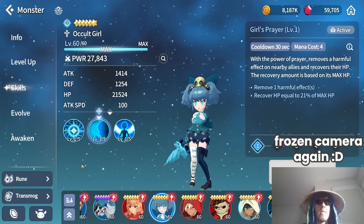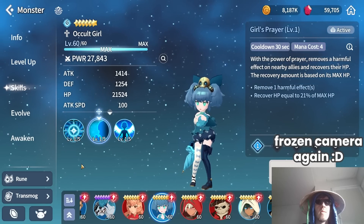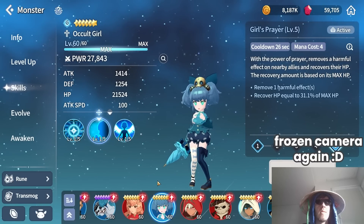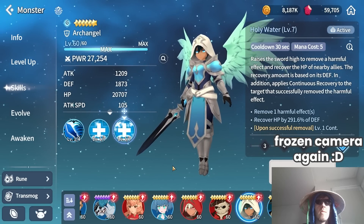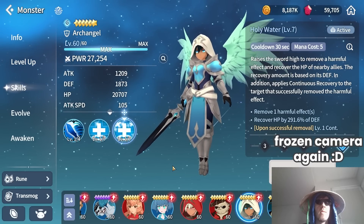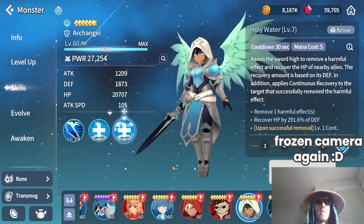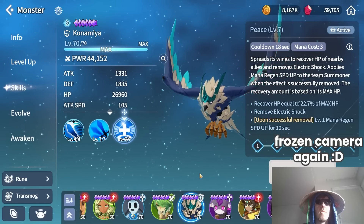Another good healing option is Anna — if you have her summoned and skilled up, definitely consider using her. However, since she is a nat5 she will be harder to build, and there's a good chance you won't be able to fully skill her up before the dungeon releases. Another solid pick is the Water Archangel Ariel, but if you don't have devil mods I definitely don't recommend dedicating them to nat5 healers, because the nat4 healers will do their job just fine.